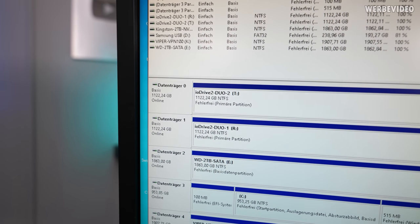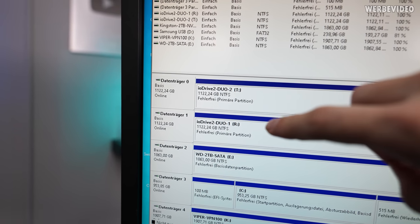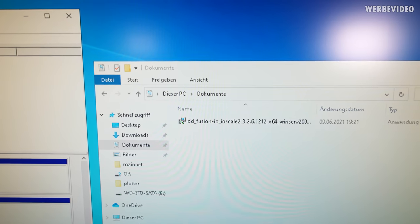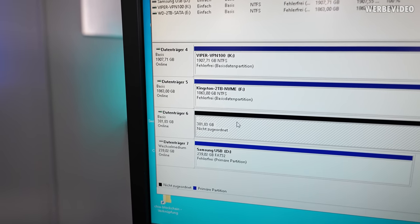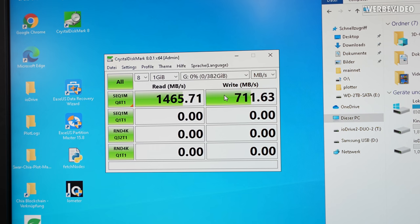Installation of those server NVMe drives was surprisingly easy. The ioDrive2Duo is detected as two SSDs — 2.4 terabyte total, two 1.2 terabyte each — after installing the Fusion-io driver. The 410 gigabyte ioScale2 version was also straight-away detected. Very easy overall.